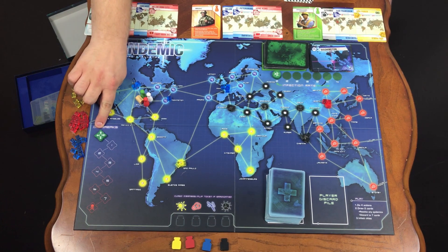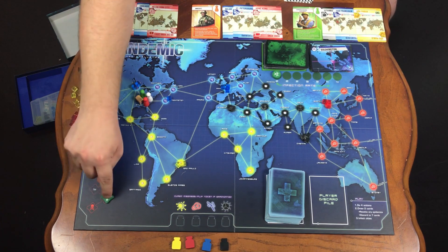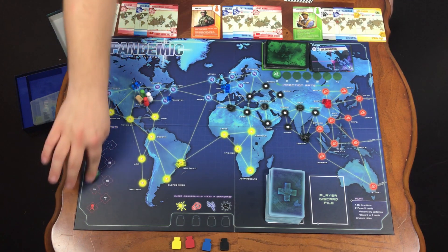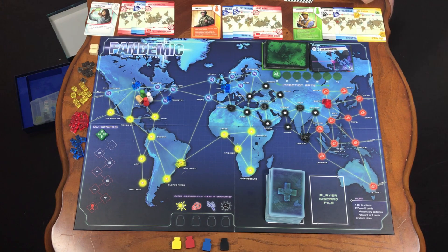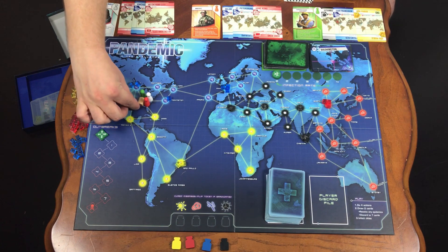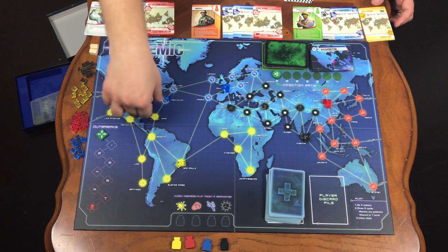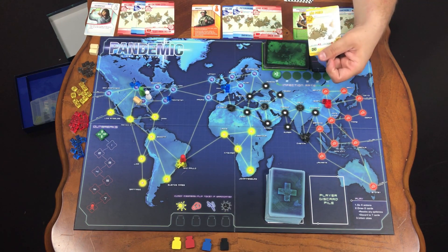Your outbreak counter should read zero. If your outbreaks reach eight total outbreaks, it is game over. Start all of the characters in Atlanta. The reason for this is because that's the location of the CDC. The wooden figure represents a research location. You can build these anywhere amongst the world. To do that, you must be in that city and have that city's card.